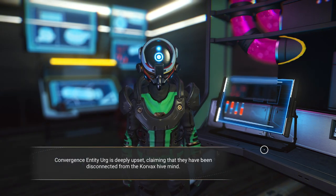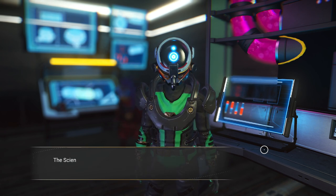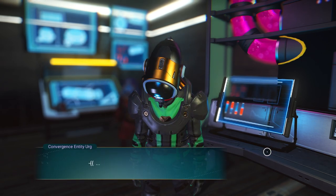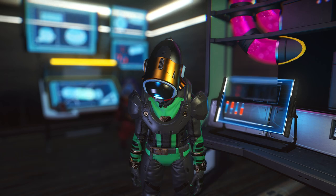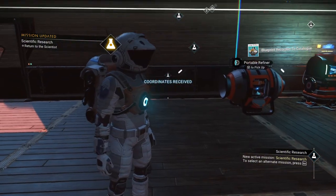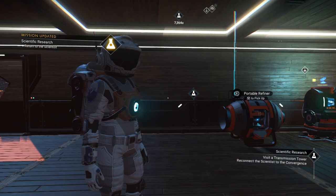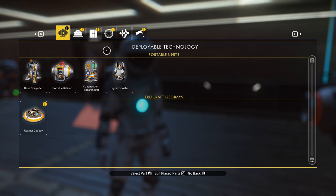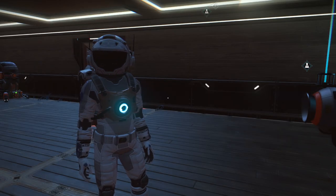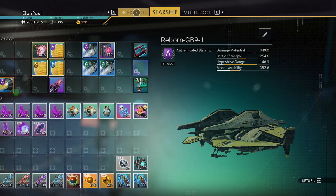We got our microprocessor recipe and a large refiner blueprint, which is pretty cool. The convergence entity Erg is deeply upset, claiming they've been disconnected from the Corvax hive mind. The scientist asks me to take their personality core to a transmission tower for analysis - core removed, entity offline. We got our blueprints and we're going to the transmission tower, which is about 30 minutes away. Before we do, let's build this large refiner - it takes five microprocessors, and we've got plenty of sodium nitrate and chromatic metal. Large refiners are really handy because they don't require any fuel or power to work.